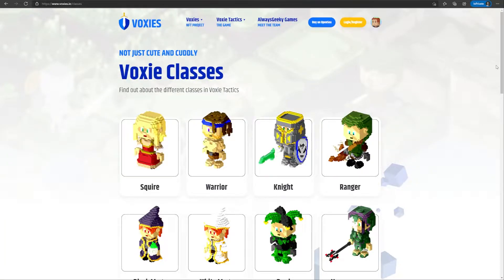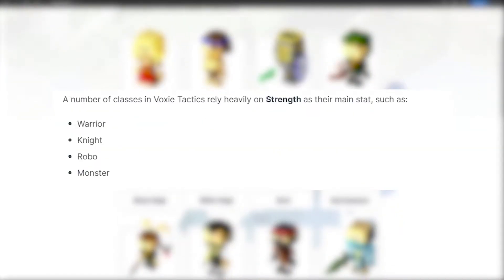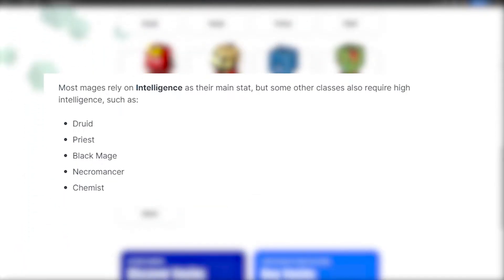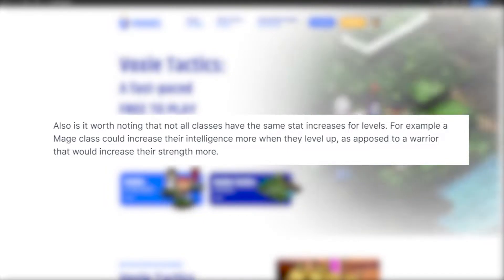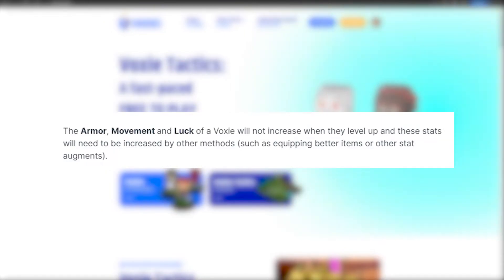Some classes will rely more on a certain stat which determines their game style. For example, Warriors and Knights lean more towards Strength, while Rangers and Samurais rely more on Dexterity. And of course, magic-based classes like Druids and Priests will rely more on Intelligence. Strength, Dexterity, and Intelligence can all be increased by leveling up, and some stats will also have a bonus increase per level depending on the class of the Voxy — like Mages gain more Intelligence per level than Knights. Armor, Movement, and Luck will not increase by leveling up but can be augmented through other methods like equipment.